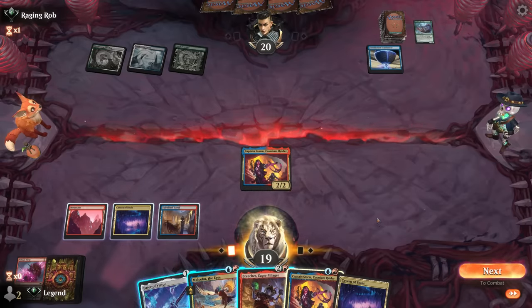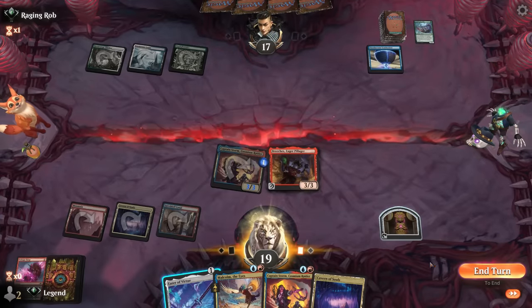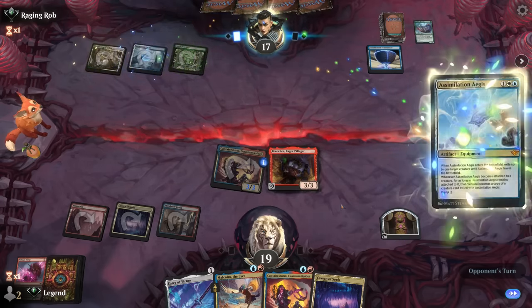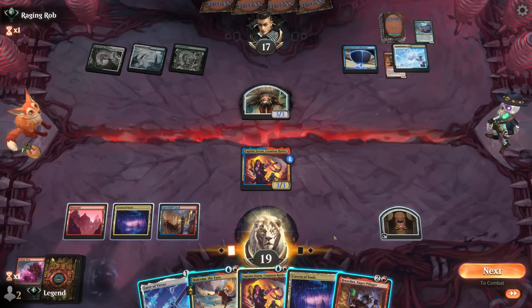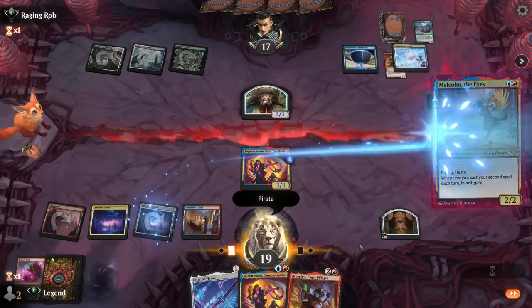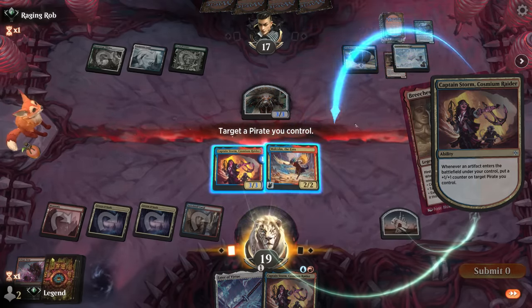Do we prefer Malcolm plus Eater for two counters, versus Breaches, attack, make a treasure, get one counter? I prefer Breaches just because Malcolm has haste so it's easier to deploy later, and with Breaches we can easily attack past any blockers. Opponent's got an Aegis to exile one of my two creatures - goodbye Breaches. There's another one that helps. So now Malcolm into Breaches triggers Malcolm, which in turn triggers Captain Storm to give us an extra counter.